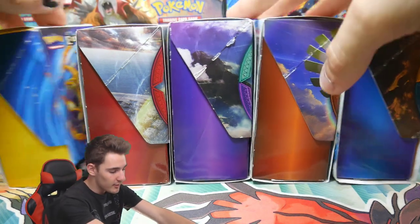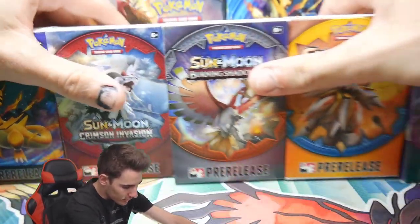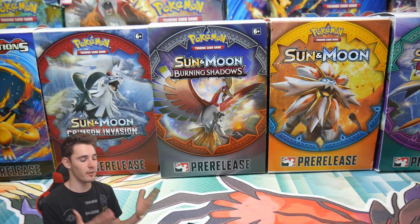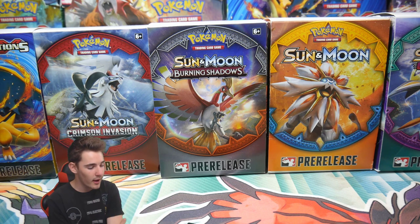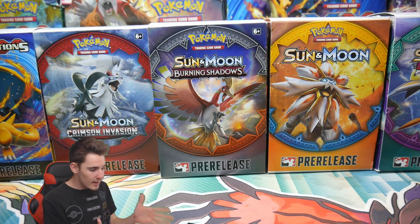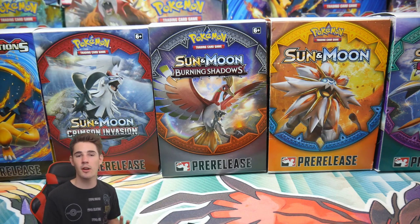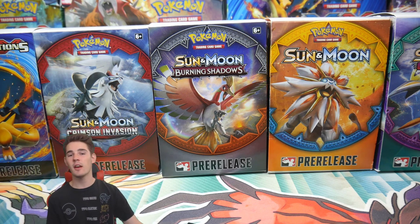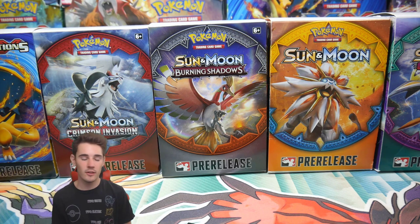These are filled with 10 booster packs, and as you can see on the covers, we have from Evolutions all the way up to the brand new set, Crimson Invasion. These are the pre-release kits I have on hand. These have the respected sets — this one has five Burning Shadows and five other random packs. This one has five Crimson Invasion and five other random packs. This one has five Sun and Moon base, and you guys get the point.